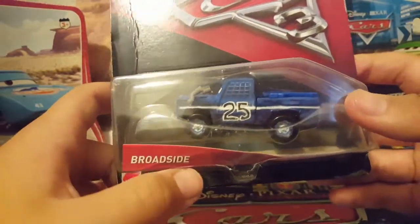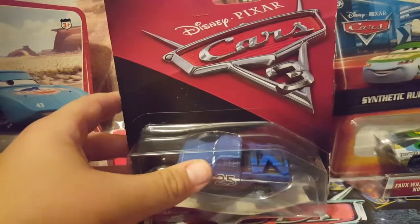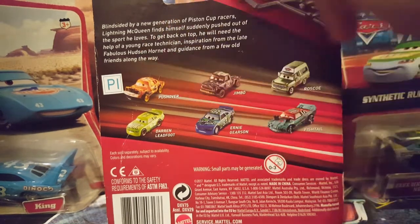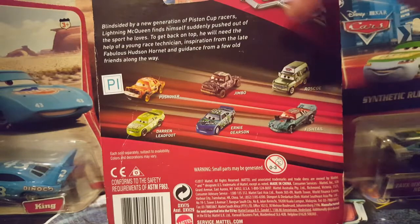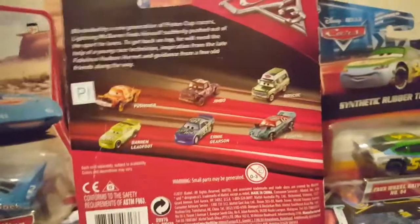So on the package you have his name right there on the name tag, which is kind of bent toward the back, and there's the Cars logo. There's no image or art of the character Broadside on the back — they show you almost all of the other new cars in the case. They might be missing a few such as APB, but they do show Pushover, Jimbo, Roscoe, Fishtail, Ernie, Garrison, and Darren Ledfoot. These two are Piston Cup racers and these four are part of the demolition derby.